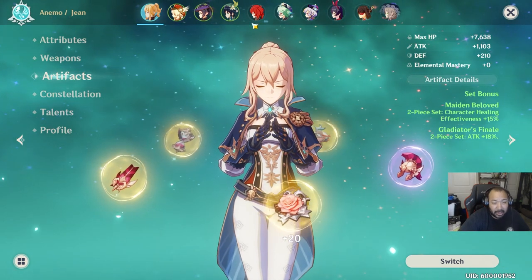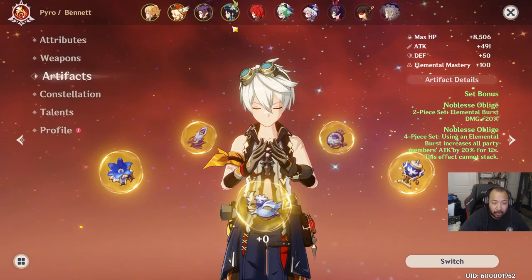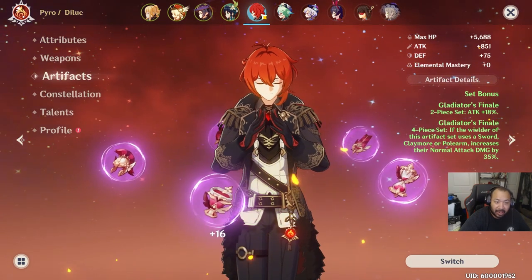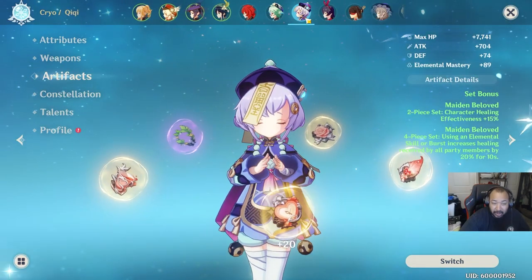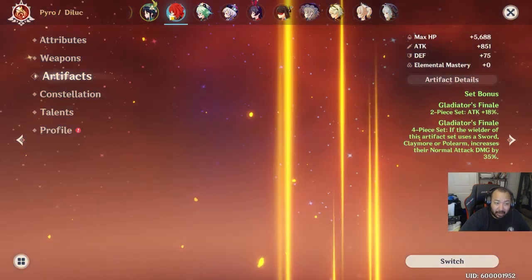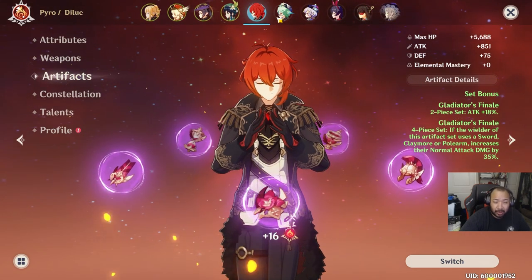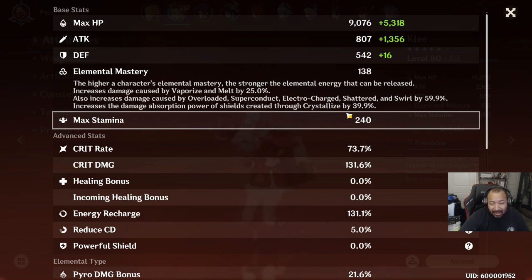Crit rate is going to be a huge focus for Childe because of how important keeping Broken Flow present is. He pairs really well with heroes that create Vaporize — Diluc, Klee, Bennett. You could run a double Hydro comp with Mona for the ultimate damage chain into Childe, or pair him with Mona then Diluc to Vaporize and then chain into Childe for follow-up. Cryo heroes also work great for Shatter or a water-ice-fire combo. He's flexible with virtually any element.